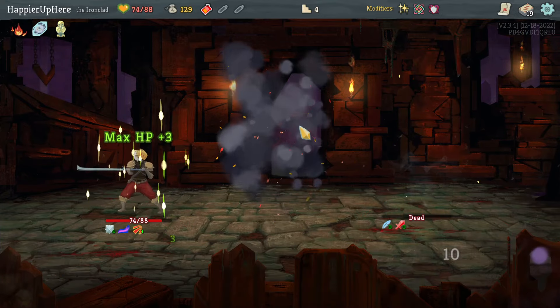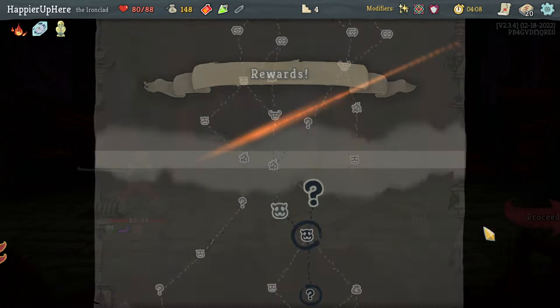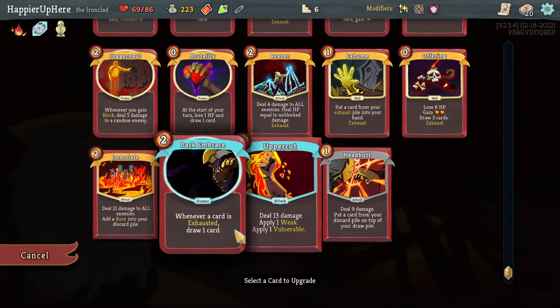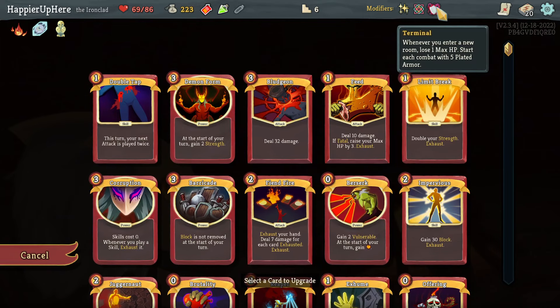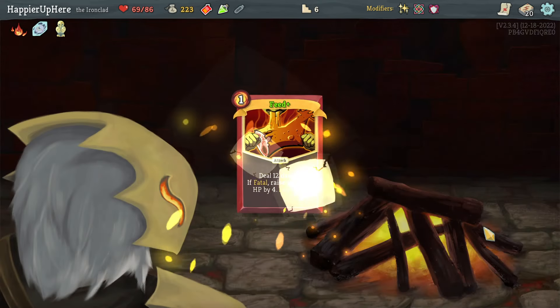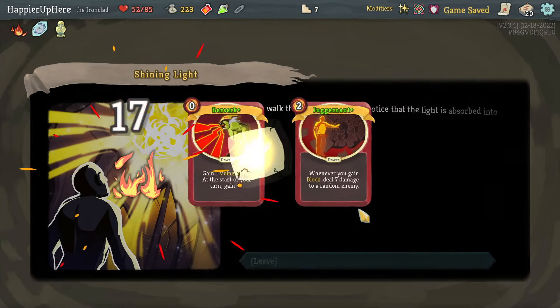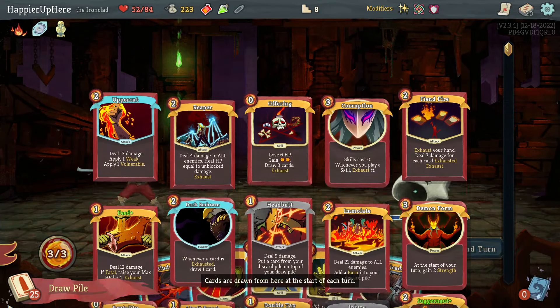88 max HP, which is nice. Got a dex potion, Pummel, Carnage, or Headbutt. Headbutt might be useful to get useful cards back — let's take that. I'll lose HP for gold at the next node. I think I'll upgrade something here. The problem is with Feed it's going to be really hard to get enough max HP with Terminal — I'm losing max HP every floor. I think I should get Feed upgraded first. Got Berserk and Juggernaut upgraded as well.